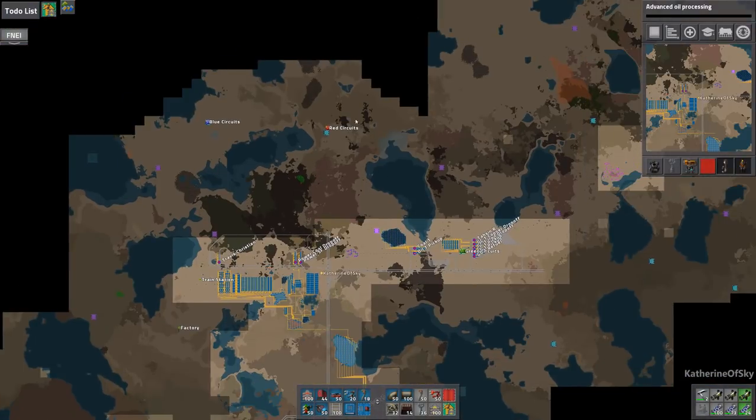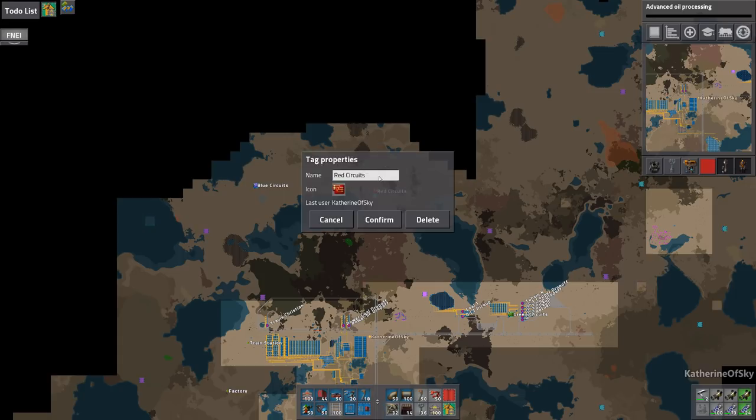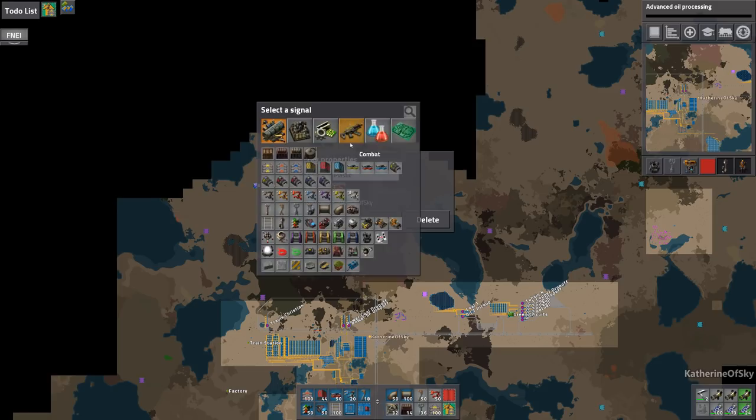I've been looking at our map and thank you to everyone in chat who mentioned — I kind of forgot this — that the assembler machines can also make things like plastic; they can do chemical plant type operations. I've decided that there's a lot of nice coal over here and this station might be better making plastic. I think what we're going to do is make red circuits maybe over here where the blue circuity thing is, and instead make plastic over here.